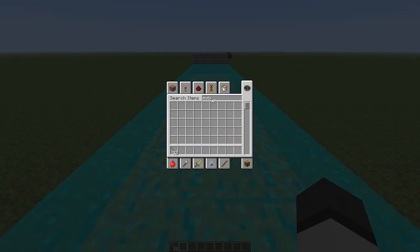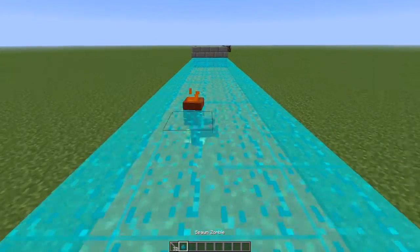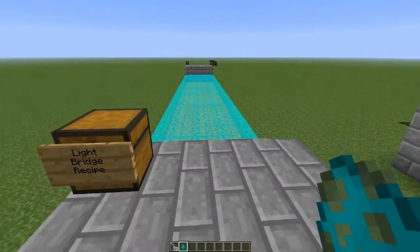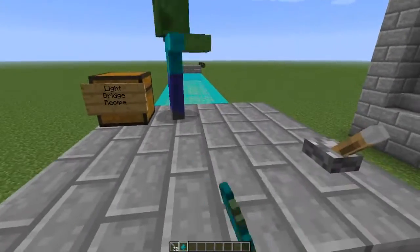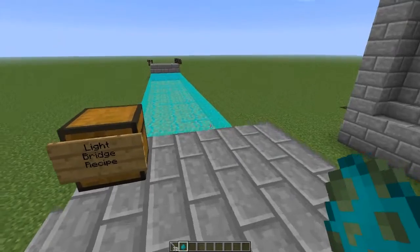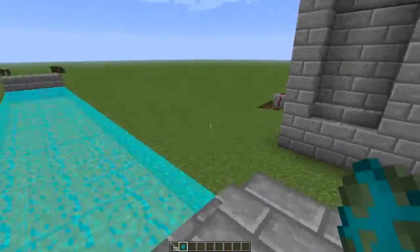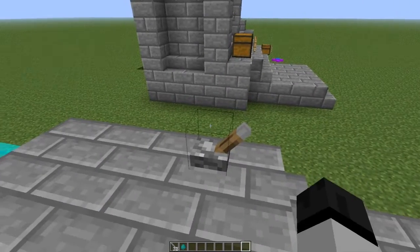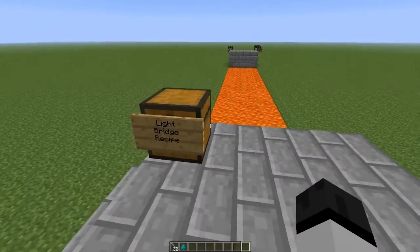Let's see what would happen if I put mobs on here. Let's do zombies! Okay, they can't walk on light bridges apparently — and they're gonna burn anyway. I can't even spawn them. I'm a menace to society. We're just gonna ignore that I even tried that. That's the light bridge!